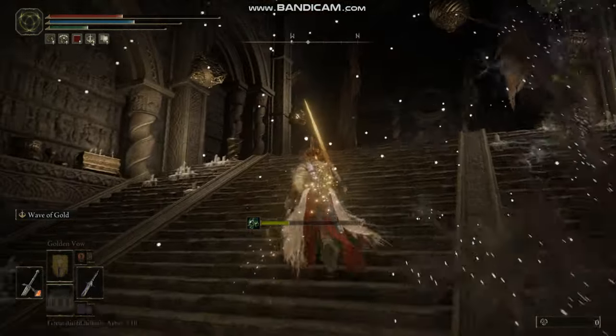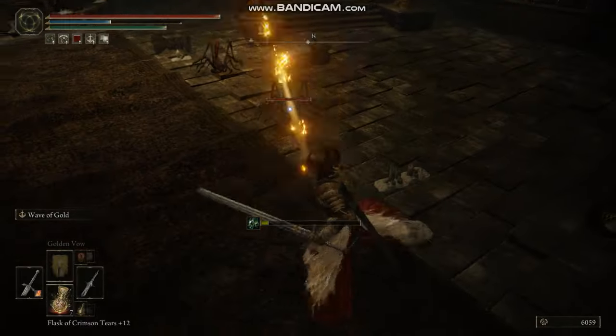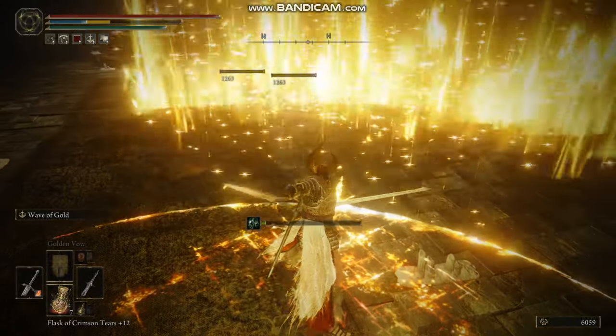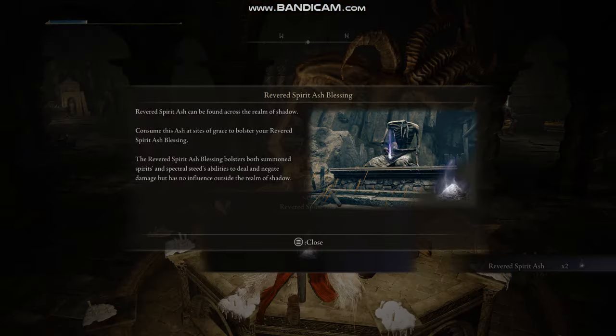Wave of gold is really good against the smaller enemies — it just one-shots them. I also found some revered spirit ash blessings, which can be found across the realm of shadow. Consuming this ash at sites of grace bolsters your revered spirit ash blessing, which in turn bolsters summoned spirits and your spectral steed's abilities to deal and negate damage.